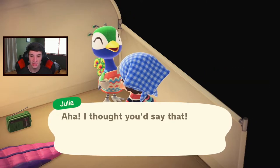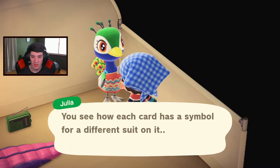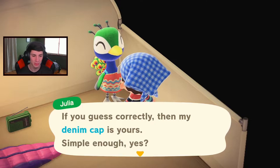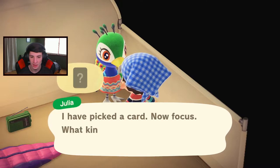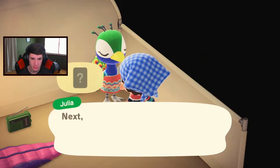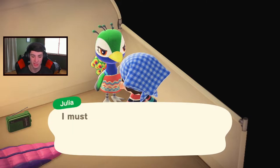The rules: each card has a symbol — hearts, diamonds, spades, or clubs. She picks one card and I have to guess which type. She draws a card. I'm going to guess diamonds... incorrect. It was a spade. She wins this round — no present for me.